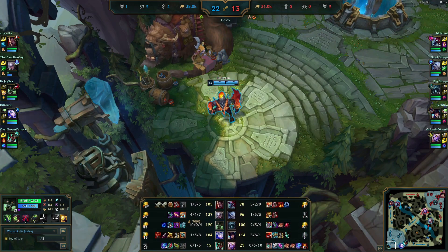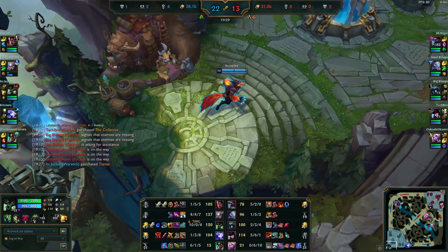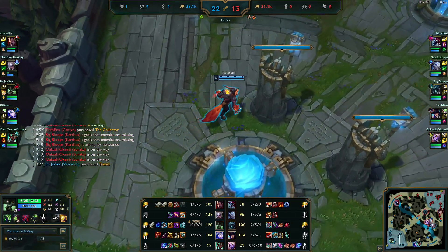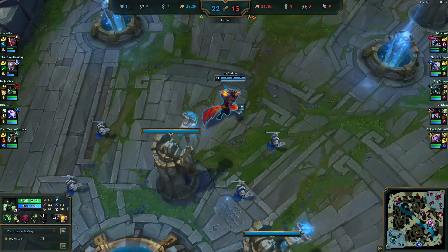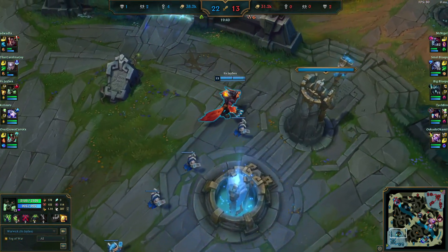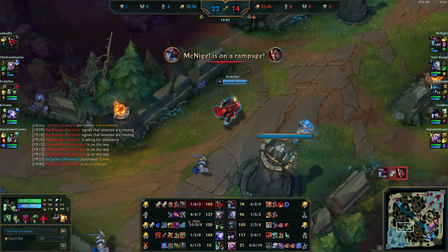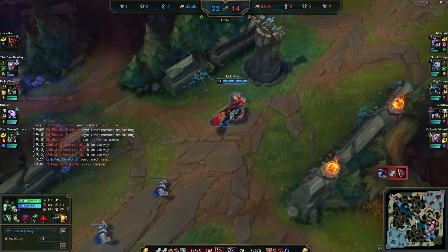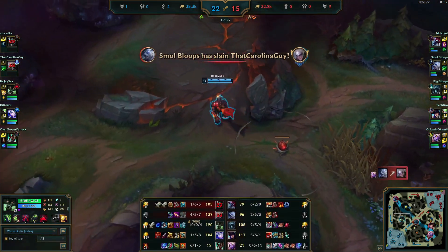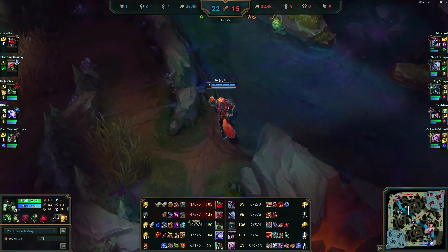We base and pick up a Tier 1 Tiamat and a Long Sword. Now we have a little bit of wave clear. At this point in the game it barely matters — we're 10-0 at around 20 minutes. We can pretty much run at and kill whoever we want to. Obviously in a 1v5 where Soraka is constantly healing we might not be able to close it out, but the game is basically over.